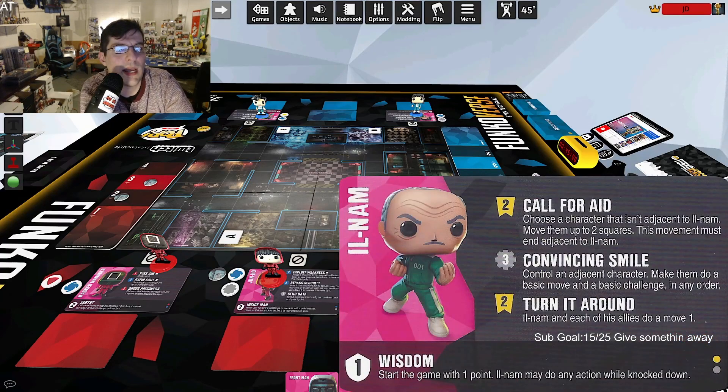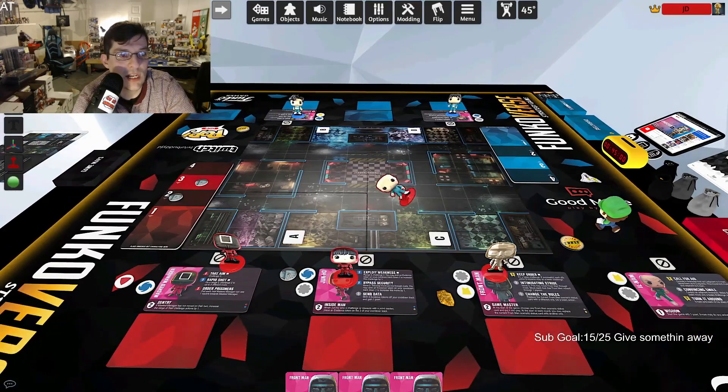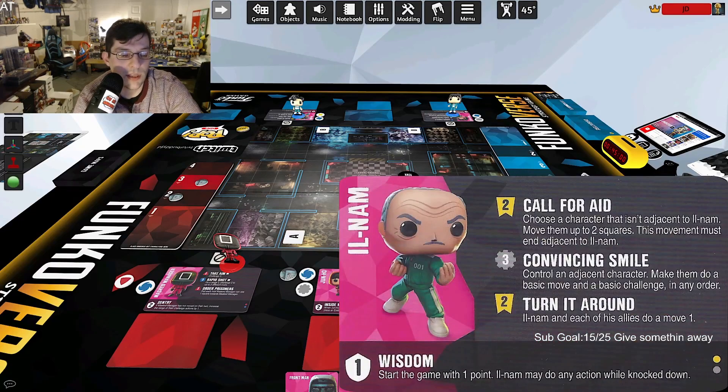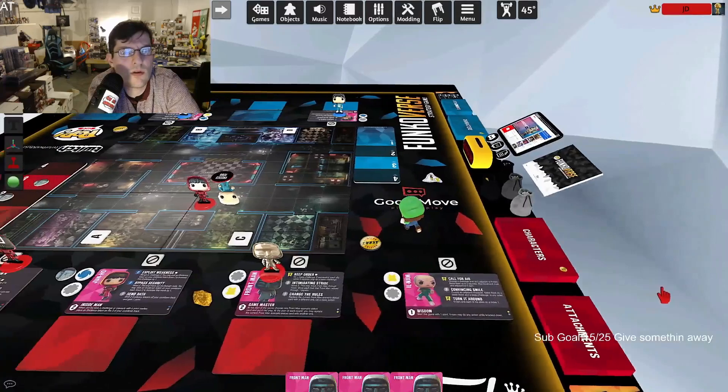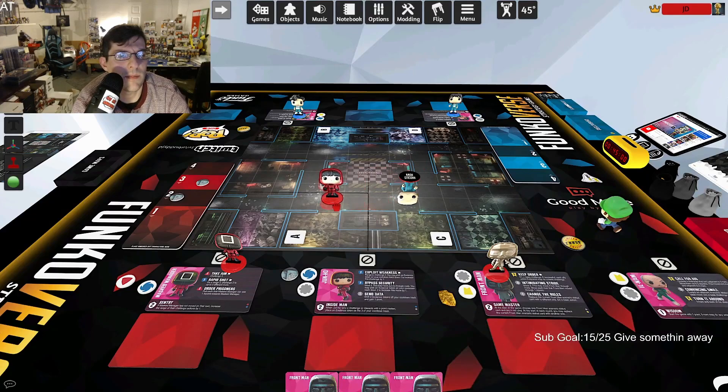Let's look at Il Nam, the old man. He's yellow-gray with one defense. You start the game with one point just for having him, and he can do any action while knocked down — move, challenge, anything. His first ability, Call for Aid, costs two yellow: choose a character that isn't adjacent to Il Nam and move them two squares, but this movement must end adjacent to him.